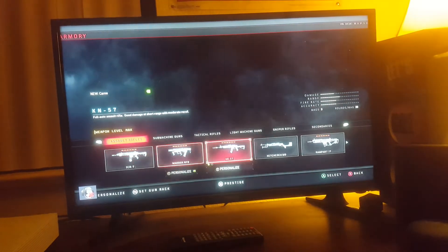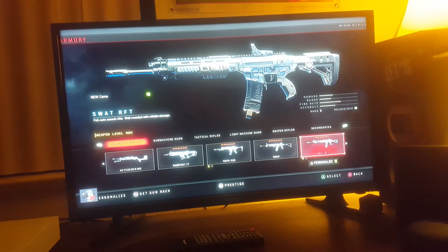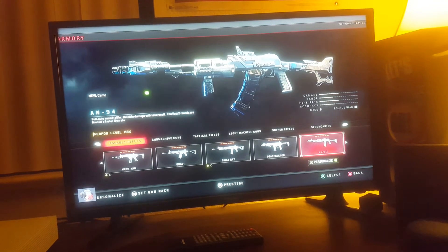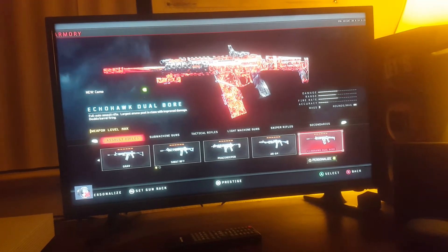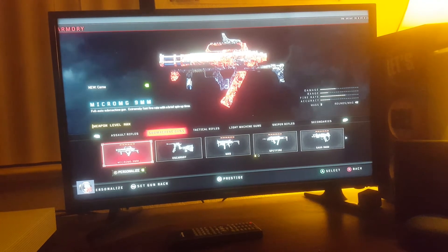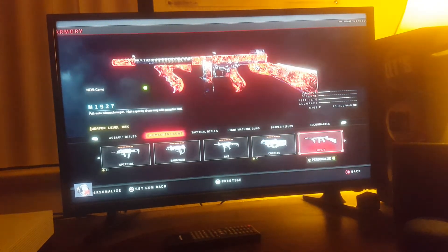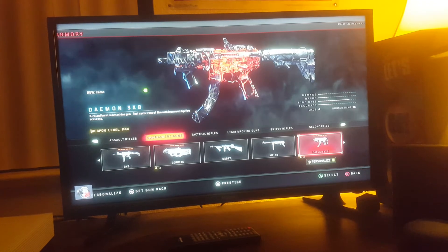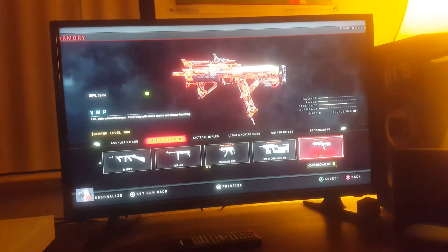And then for the guns you don't need: you don't need the Grab, the RFT, the Peacekeeper, the AN-94, the Double Barrel Assault Rifle, the Manix 9mm, the MP40, the Demon 3XD, the SWAT X9, or the AMP.